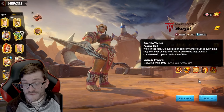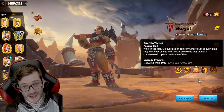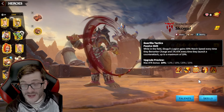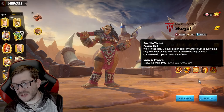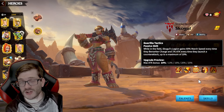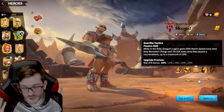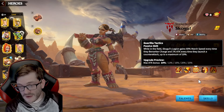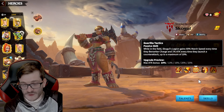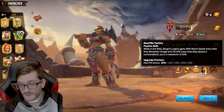Her third skill is really good too. When in the field, her legion gains 60% march speed every time they berserk charge, and gains 1% attack going up to a maximum of 10% — at level one — going to 25% at max level. So every time you launch a counter-attack, you gain stacking attack. With two attacks going out all the time, this stacks up really fast and does so much more damage the longer you're in the field.